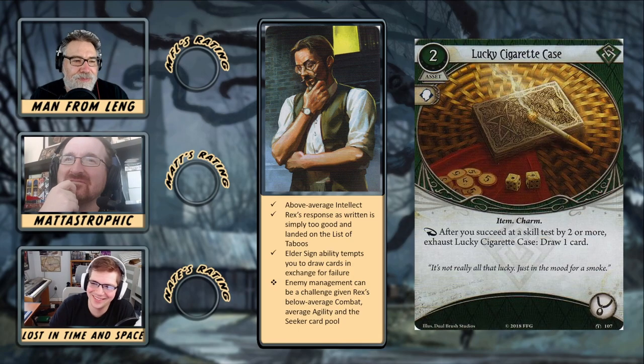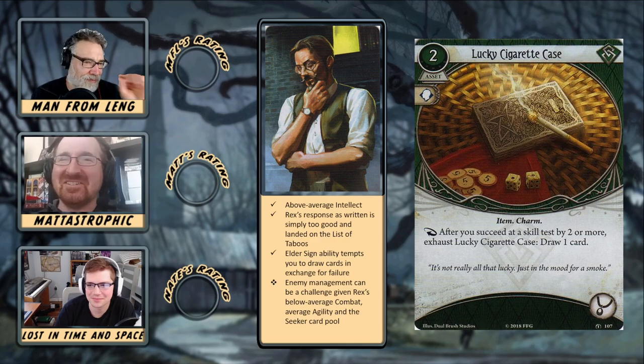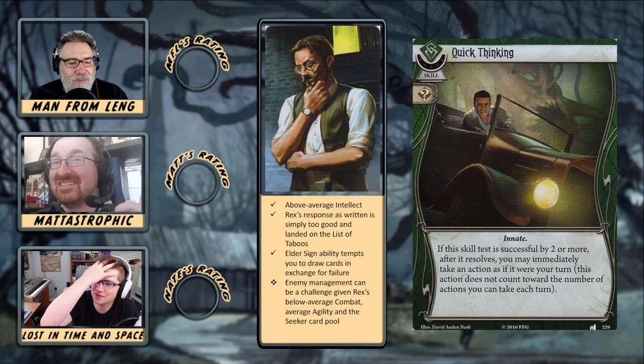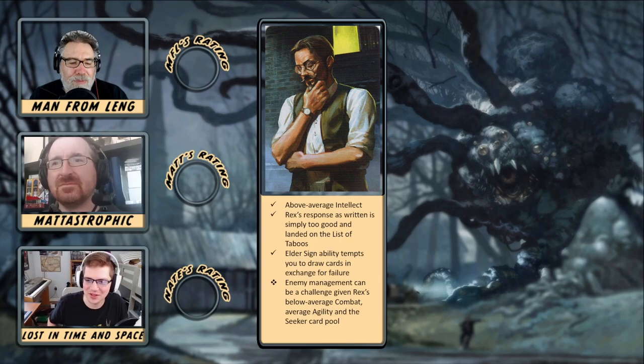What are some of your favorite off-class cards for Rex? Lucky Cigarette Case — that card is so good in Rex, it's like his signature card, because he likes succeeding by two and Lucky Cigarette Case triggers off succeeding by two. Although that one's not in Dunwich. However, Quick Thinking is, which gives a very similar benefit — succeed by two and you get a whole extra action. That whole archetype in Rogue is really appealing to Rex in general because of his natural synergy of wanting to succeed by two or more.